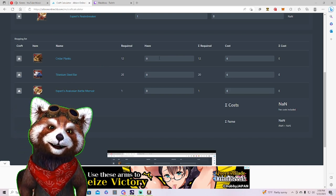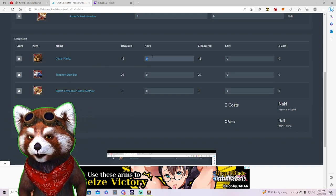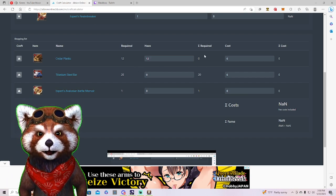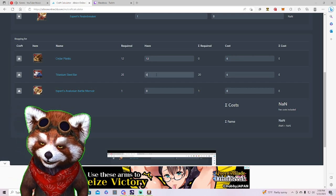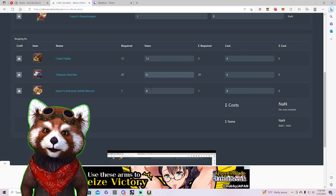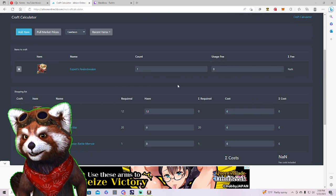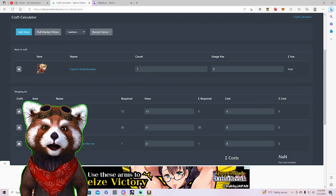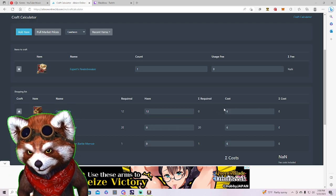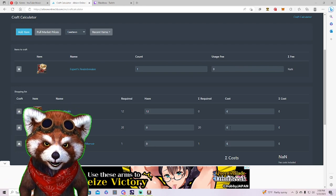If you're already a gatherer or refiner, you might have some of these materials. You can input how many you already have — say 12 cedar planks and 20 ore already owned — so it adjusts what you still need to purchase. The cost field then populates, but you'll want to fill out those cost items to get an accurate picture.